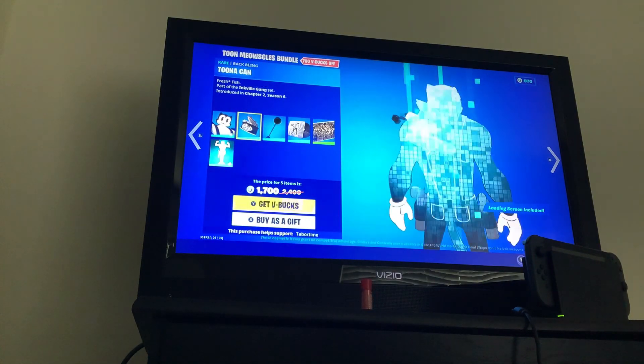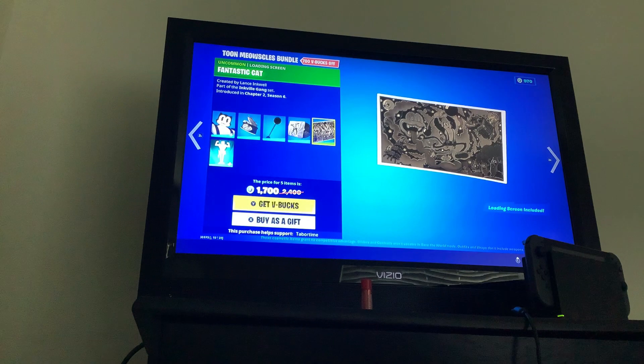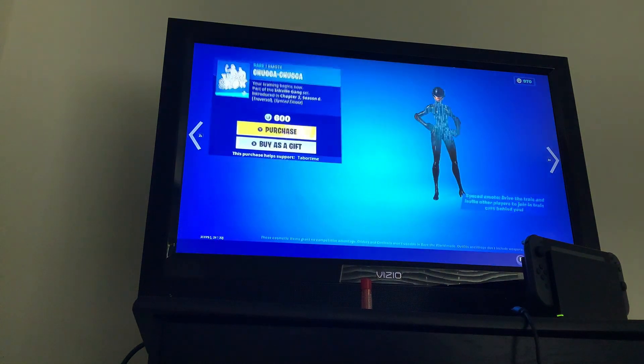Tune the Oscars bundle, with the tuna can backbling, 10 tonne tonne bells pickaxes, the drop-in music pack which is copyright I guess, the fantastic cat loading screen, and the squash and stretch emote. You can buy every single thing separately if you'd like to.